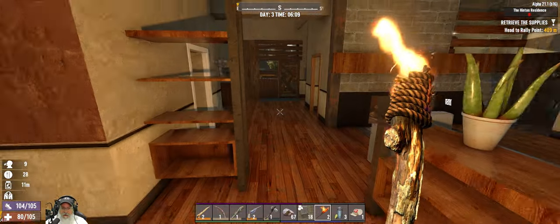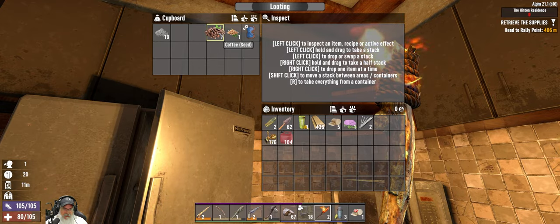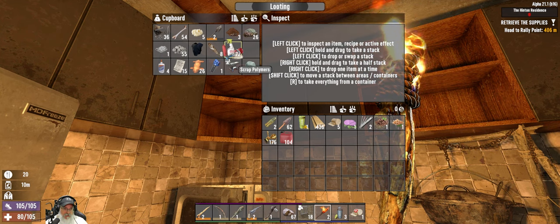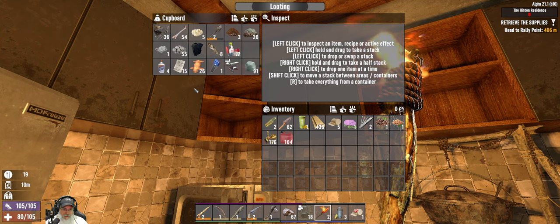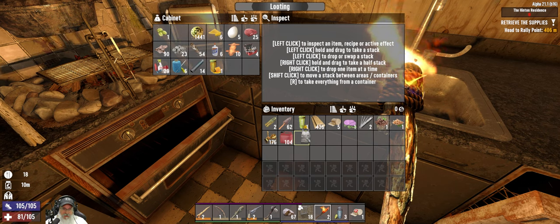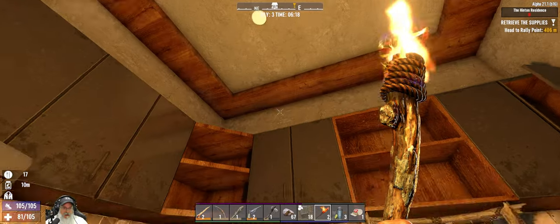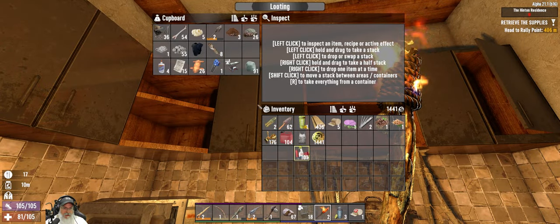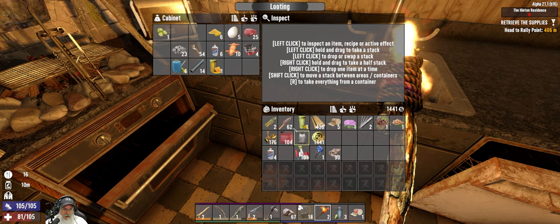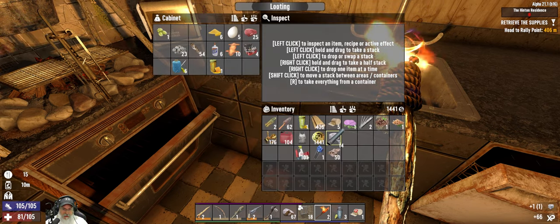Since we're heading back towards the trader, let's bring those items for selling. I think we're going to sell the seeds too because it's going to be a while before we can do anything with them. We have 72 polymers, which is pretty good, and enough stuff to make duct tape. We have enough to make the dew collector - let's do that first. We need four duct tape and that's exactly what we have, and four pipes too.